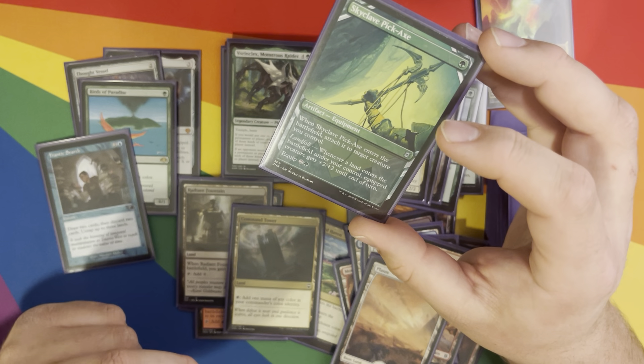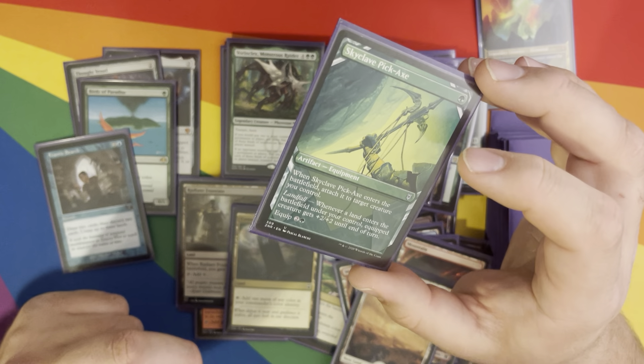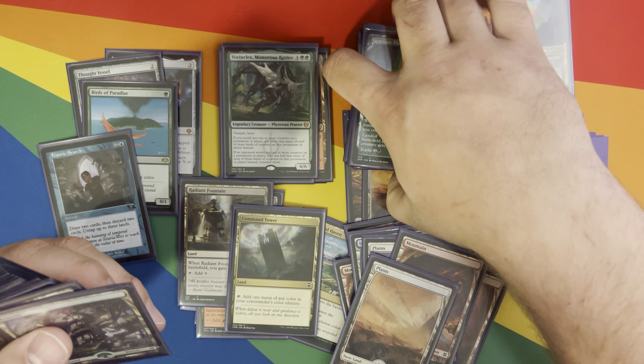Landfall — the equipped creature gets plus two, plus two until end of turn. So if you're doing Traverse the Outlands and get seven landfalls, you get plus 14, plus 14. Goes pretty ham, right?